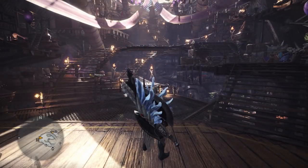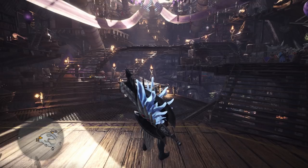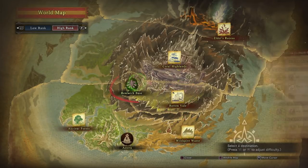When looking at the expeditions, check what monsters will appear on each area by hovering over their location icon when you have the world map up. If you've completed the game, or at least discovered all monsters from the base game, Deviljho will be the only question mark monster to show up, so look for that icon in particular.